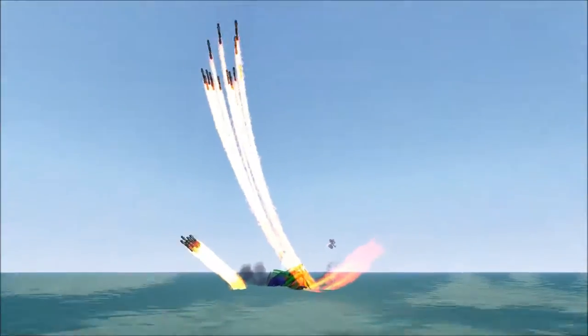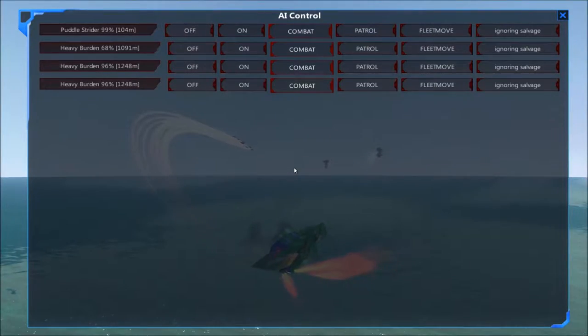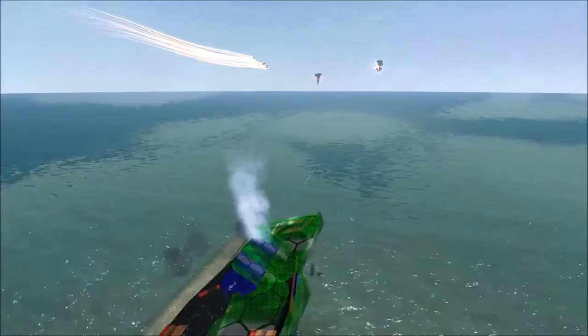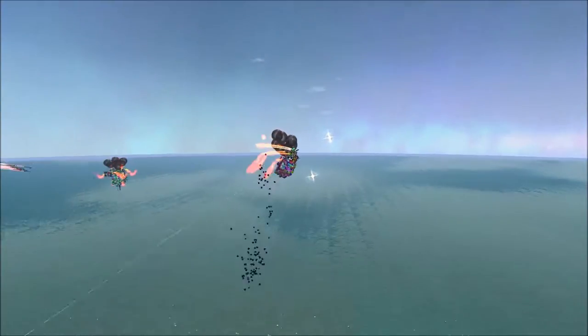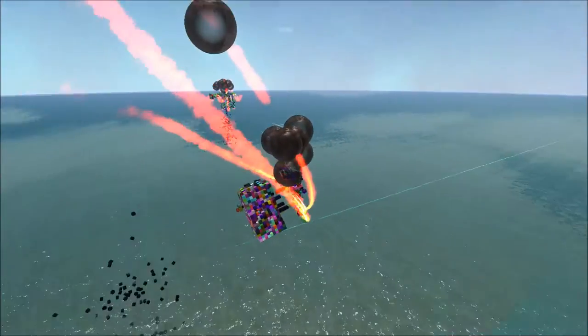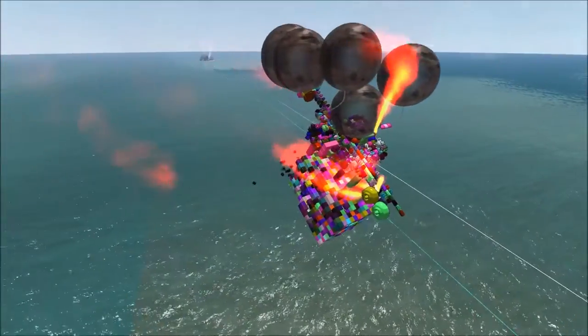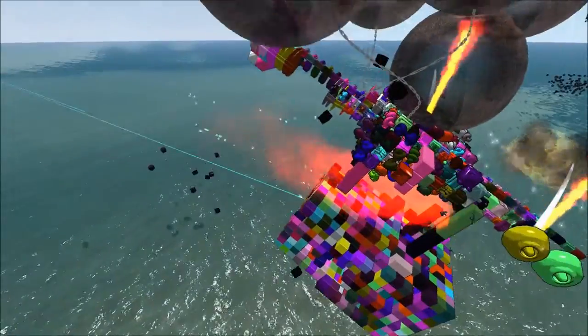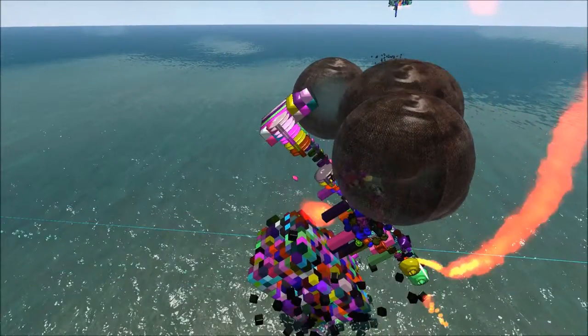And now the forward sabo cannon is back in the fight, and that is going to do some damage — that will knock some blocks off. And there goes the Heavy Burden doing one of those jolting maneuvers again that we've seen it do before, where it just kind of shimmies all of a sudden after taking a hit. Not entirely sure what causes that. That was less than the flip it did before.